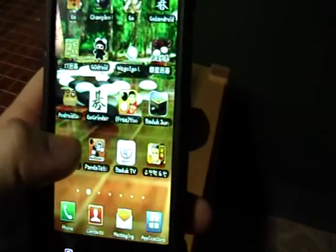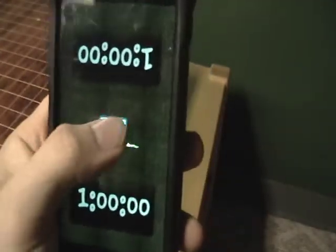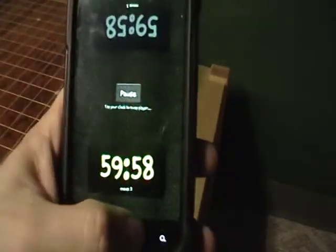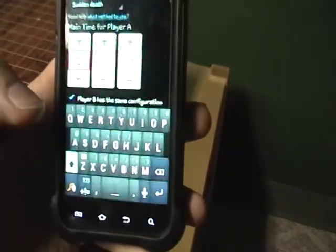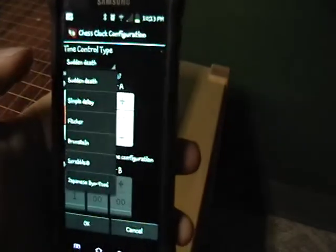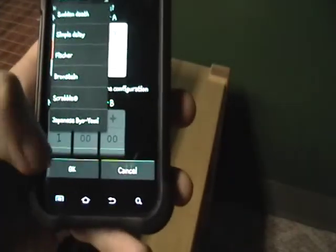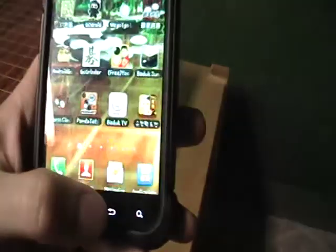We have a chess clock, which you could also set for a go clock. You just hit start, click it, click it. And it has the options of configure — you've got Sudden Death, the Fischer, the Bronstein, Scrabble, Japanese Byoyomi. So you have everything you need to play chess or a game of go, however you like.